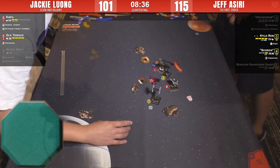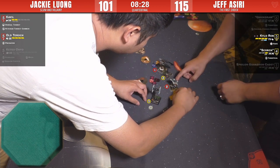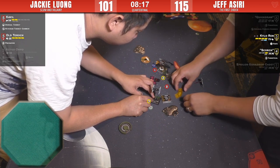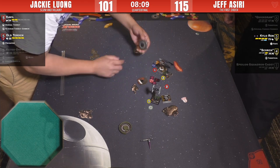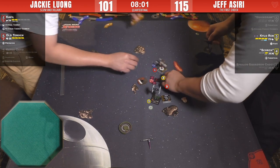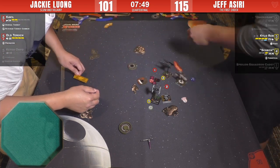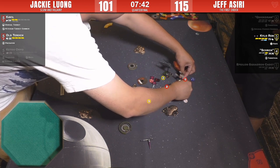Scorch is only initiative four, so he can get PS-killed. A K-turn or talon-roll from Kylo, and he'll just execute Cavil. Cavil's got to do a two-straight, focus, and hope to get some range-three defense. Jackie does the hard one — I think that's a bump. Jeff probably did that move to block the two-talon we were talking about. Cavil can do a two-straight, rotate his arc, and kill Scorch — hope to survive and do his job.